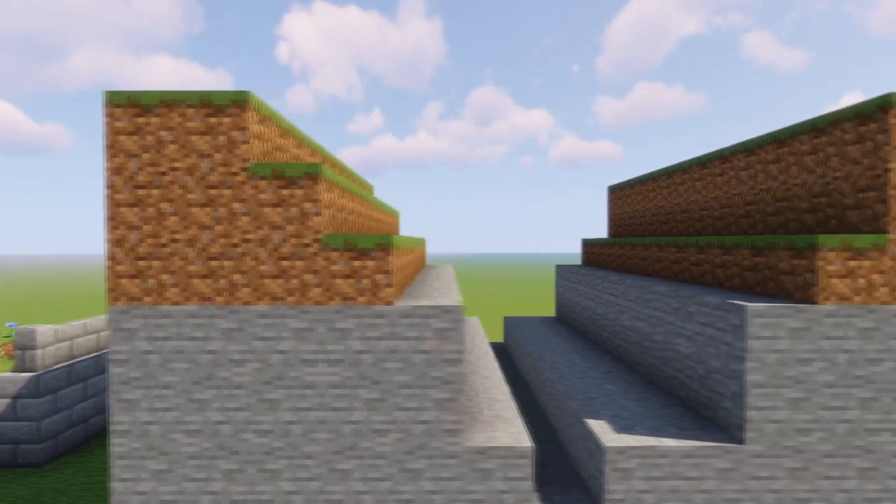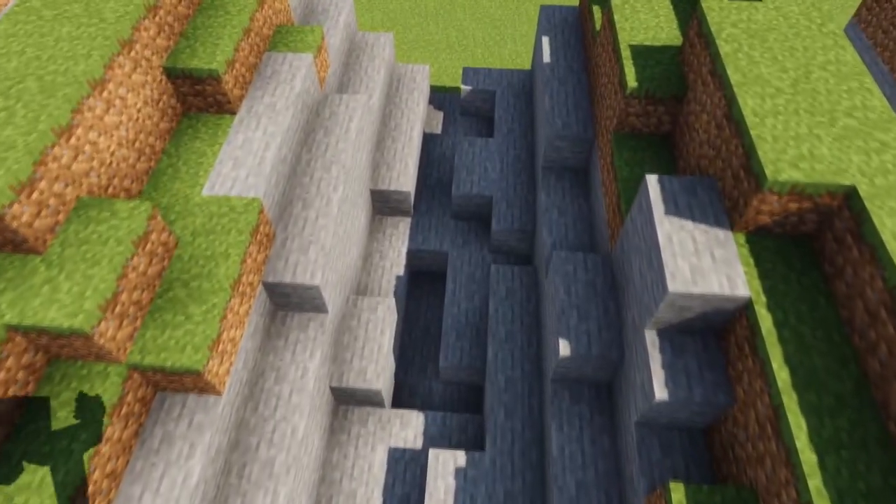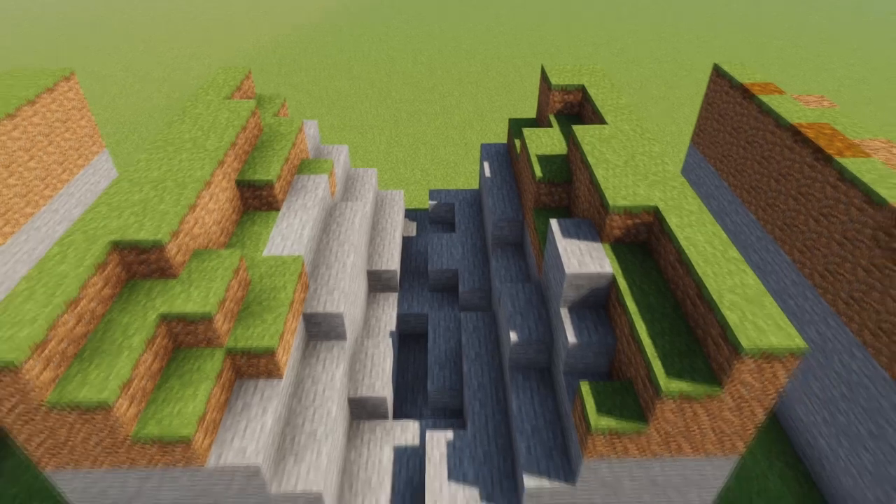Make sure the bottom three layers are lined in stone and the top three are lined in dirt. Make the walls look uneven. Dig into the sides and place blocks to give it an organic look.